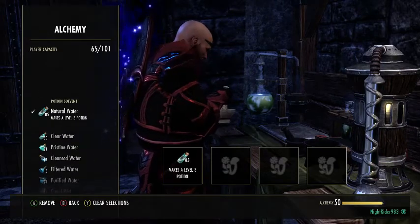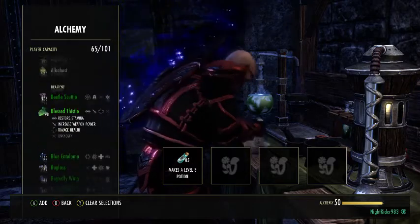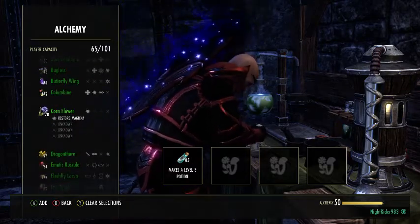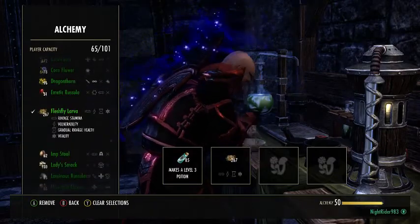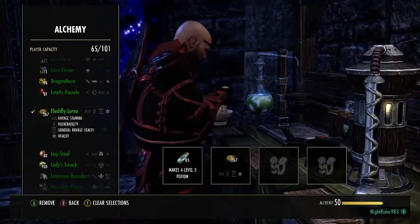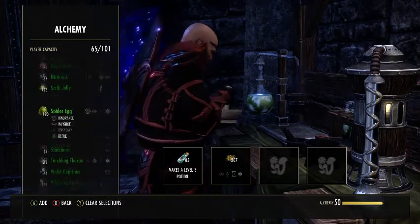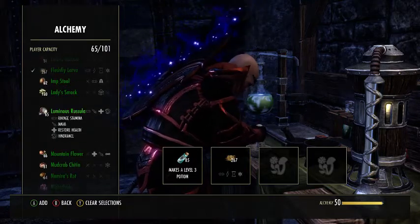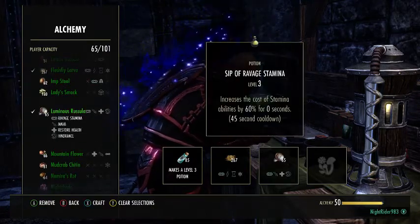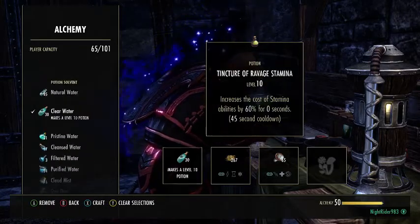We're gonna do a sip. For that we need natural water, fresh flesh fly larva, and Luminous Russula. That would also apply to a sip of ravaged magicka. If we need to make it a dram, guys, that will just be a matter of